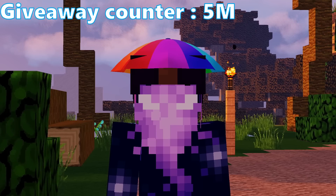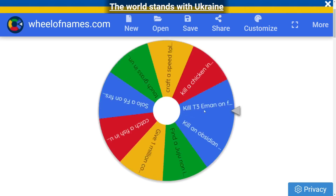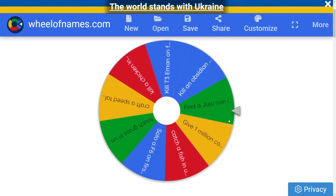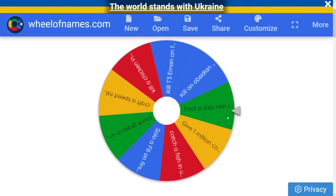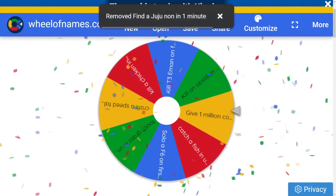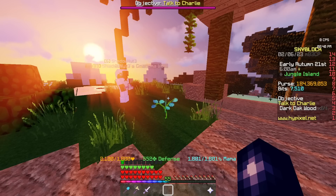Let's see if any more damage is done to the bank. Here we go again. And that's going to be... find a Juju non. We've got to find a Juju non, and we've got one minute to find one. Should be interesting. And our timer starts now.